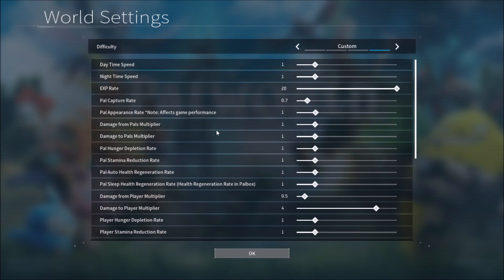If you need to catch ten of each pal to gain bonus XP, that's where the pal appearance rate comes in. You can raise it to three so you can catch three at a time.